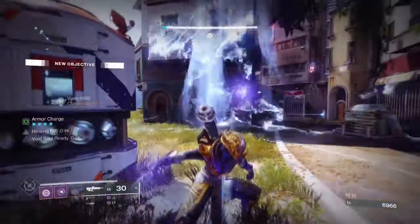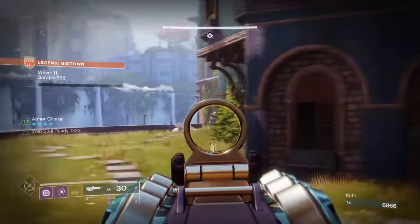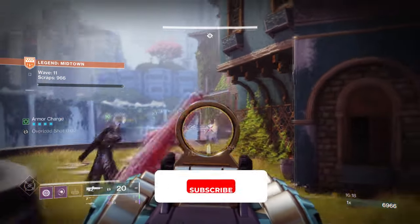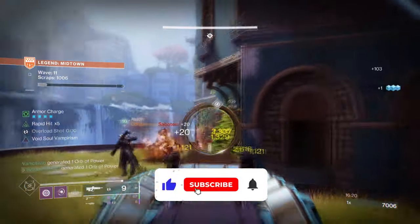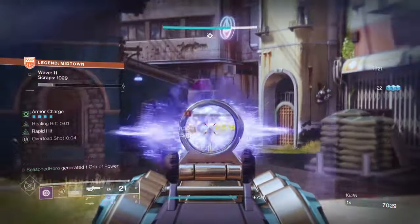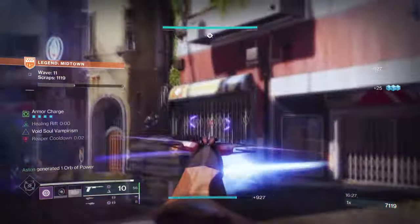Hello everyone and welcome back. Not slowing down with the Onslaught build — we have another great Legend tier Onslaught build worth nibbling on. Briar Bind with Buried Bloodline is a combo worth using if you ever run this in GMs, with its huge survivability and lockdown potential it offers straight away.